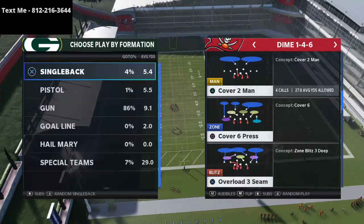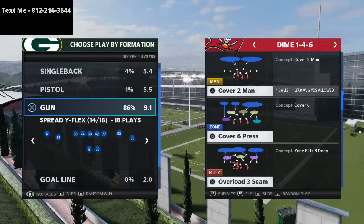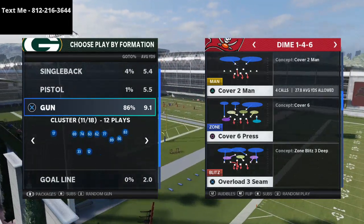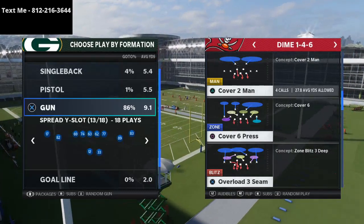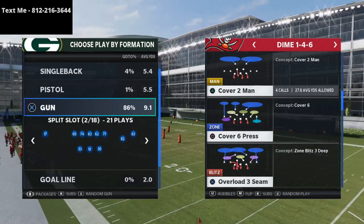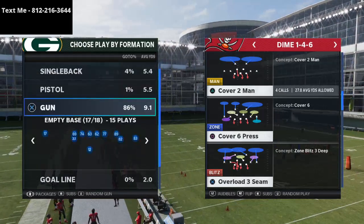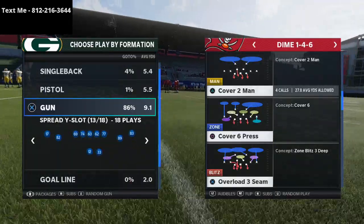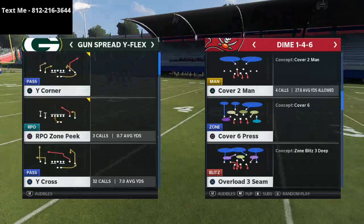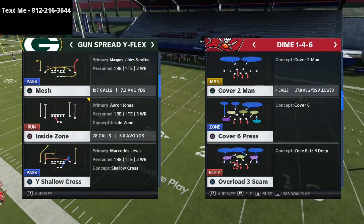We're going to talk about hitch routes from two specific perspectives: a spread-out perspective and a compression perspective. We'll probably head down to single back, maybe do some bunch, maybe even some gun cluster action, but we're going to primarily focus on these hitch routes. I want to talk specifically about it first and foremost from the mesh play — one of my favorite plays in Madden.